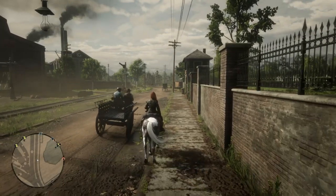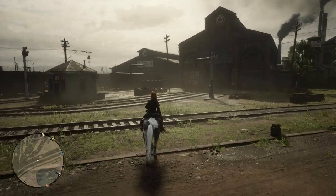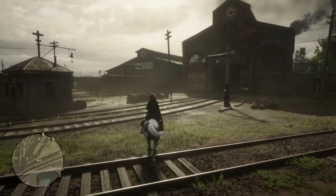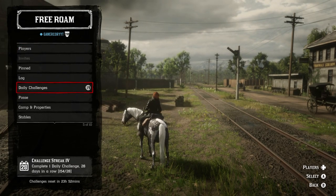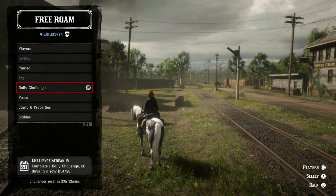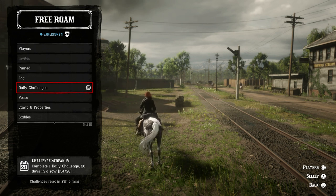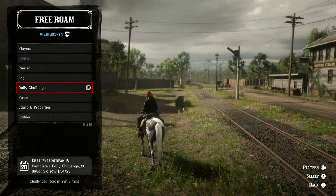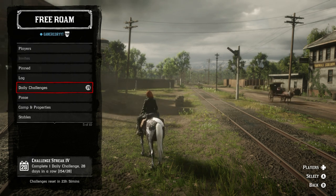The next thing we're going to go over is all of the daily challenges, which in my opinion are the best way of making gold in Red Dead Online. You can make 11 gold bars each and every single day. There are a couple of requirements: number one, you do have to be at a daily streak of 21 days or more — I'm currently at 154 days. You also need to have all the different roles available and be at least rank 10 in each. You can get five gold bars from the daily general challenges and six gold bars from the daily role challenges. There's always one daily challenge that's super simple to complete — you'll want to complete that one as quickly as possible.